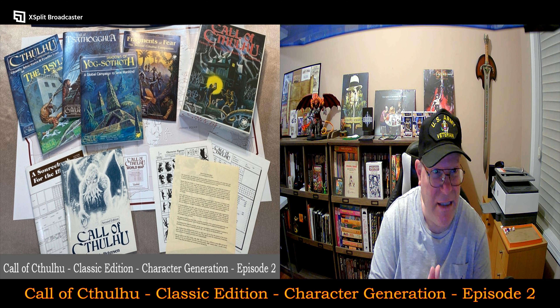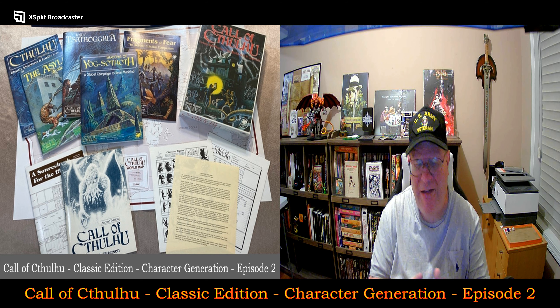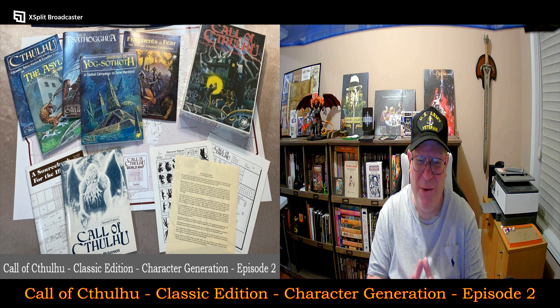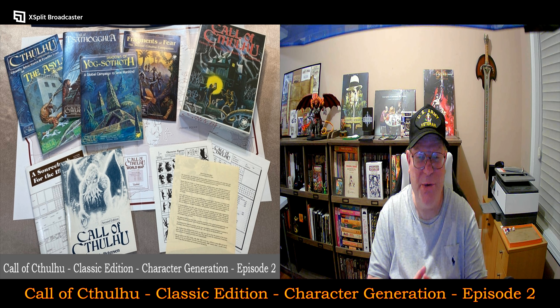I did this in just over 35 minutes or so, and that was with a lot of added context. Actual character creation and spending those points literally took me about 20 minutes — maybe even less. So that's how quickly you can create a character for Call of Cthulhu Classic Edition.